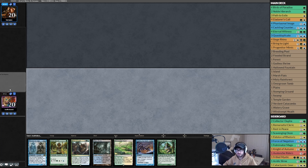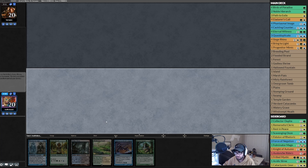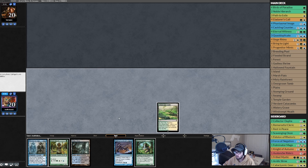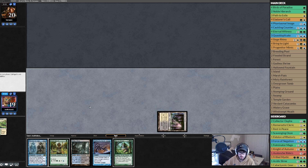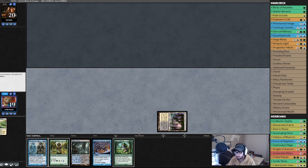Let's see if this hand is better — keep, put Bring to Light on the bottom. We finally have a turn one, turn two, turn three play. No Rhinos but we'll draw some. Windswept Heath, crack it, get a Godless Shrine. Oops, I got the wrong land — meant to get an Overgrown Tomb, but it's cool.